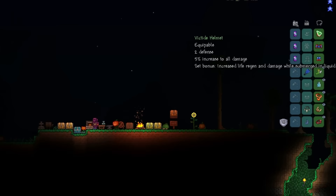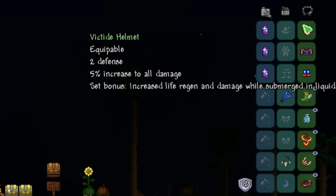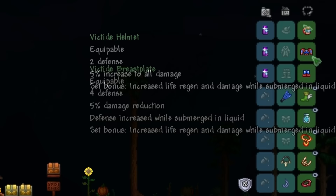Now we can craft the remaining piece of the Victite Armor — the Victite Breastplate. Let's check out the stats. Victite Helmet: 2 defense, 5% increase to all damage. Set bonus: increased life regen and damage while submerged in liquid. That's a very situational set bonus.